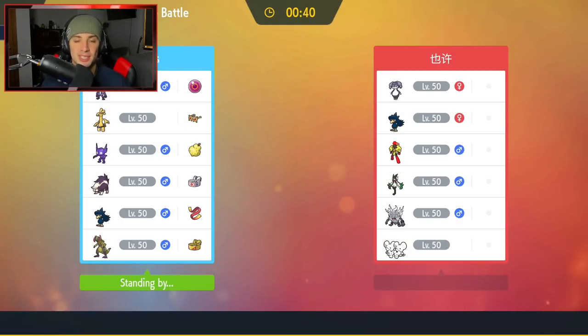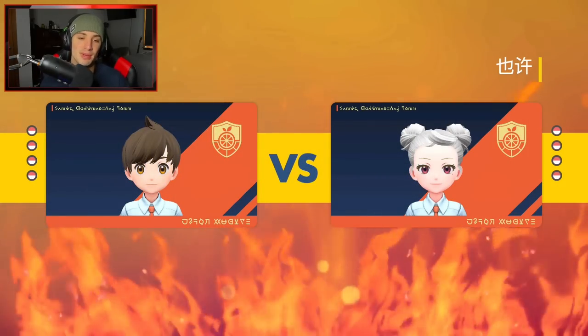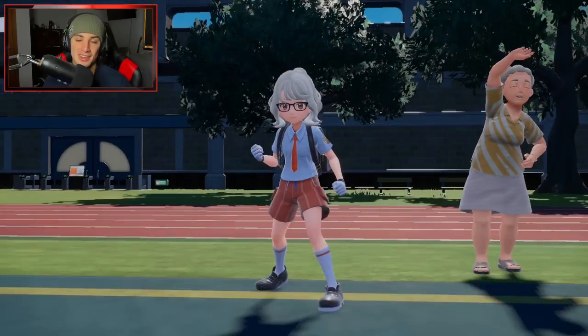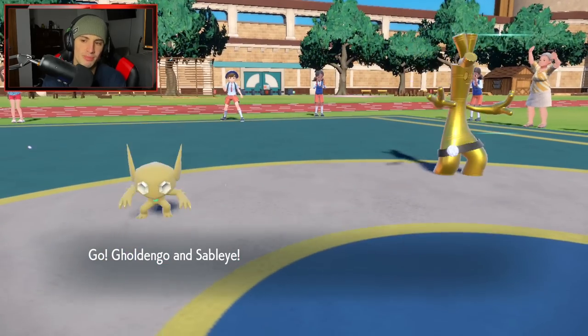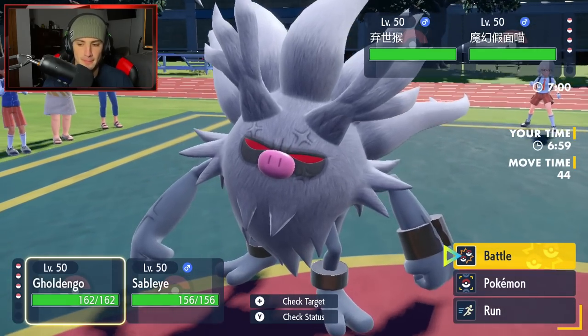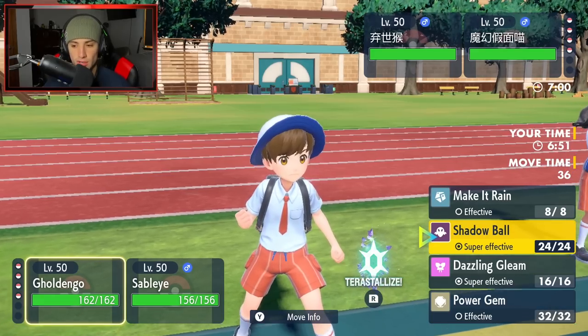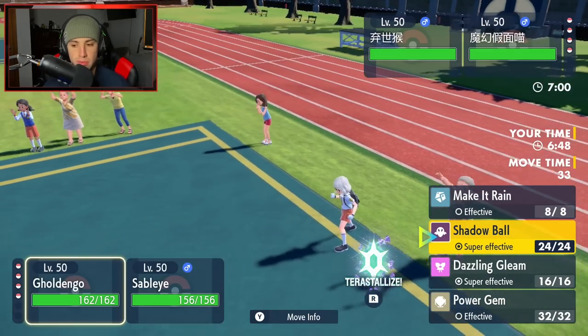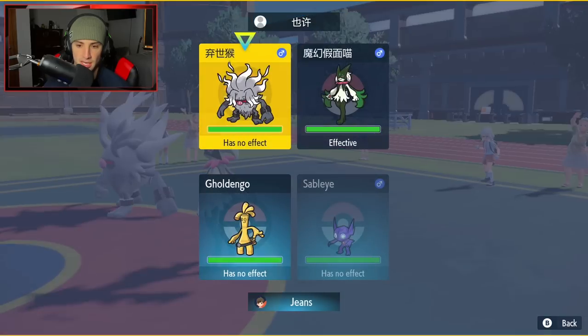Something I didn't cover in team preview — I now have a donation link in the description. I'm not asking you to donate but a lot of people have been DMing me on Twitter asking. Your views are more than enough, but it's there if you want it. The opponent leads Nihilego and Miascarada — Miascarada could pop Trick Room which is a little scary. I can't Taunt it since Goldengho is Ghost-type. I decide to go for Dazzling Gleam and Fakeout.